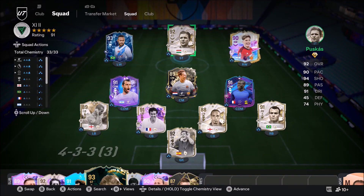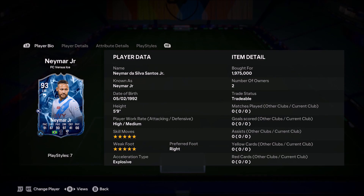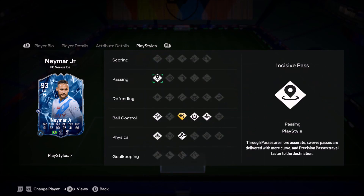Ladies and gentlemen, welcome to the video. Today we'll look at Ice Neymar. Now the first thing I want to say is I know he's 5'8", high/medium work rates, right footed, 5 star, 5 star combination. This one has got 2 more pace than the Fire version, but it's 500k cheaper.